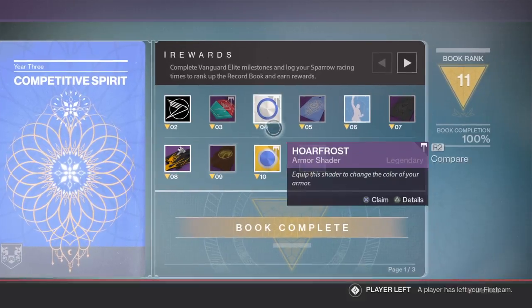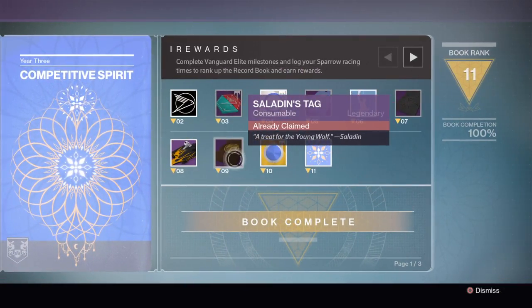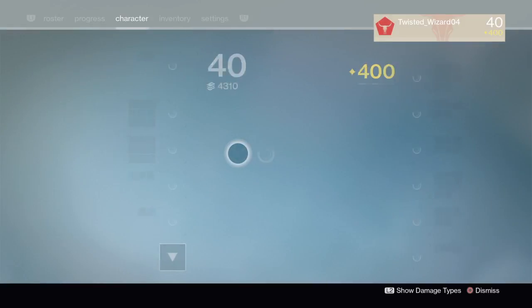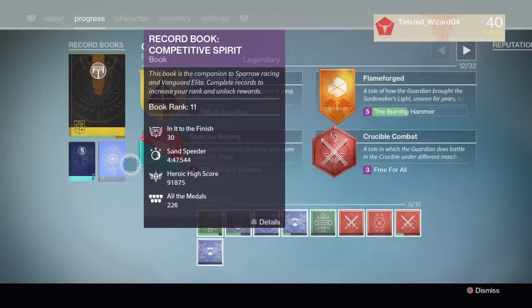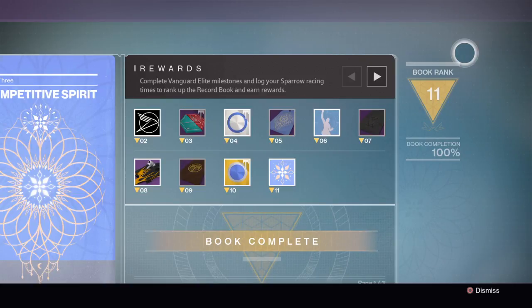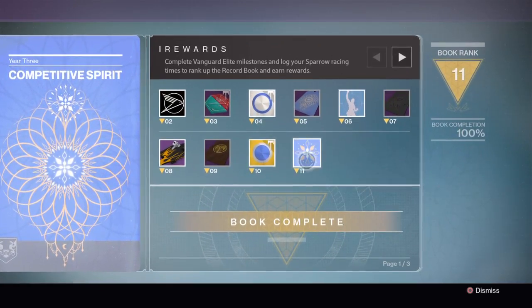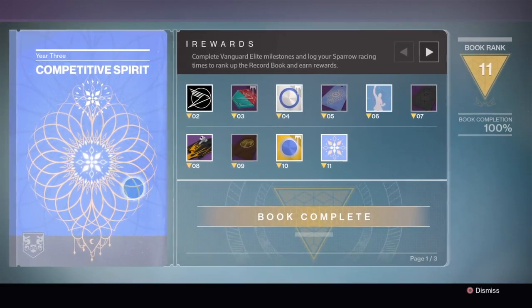Wow! I have Amanda, Xur, and Saladin's tag. I have the entire book completed. I have everything done for the competitive spirit and sparrow racing thing — it's a book complete competitive spirit.